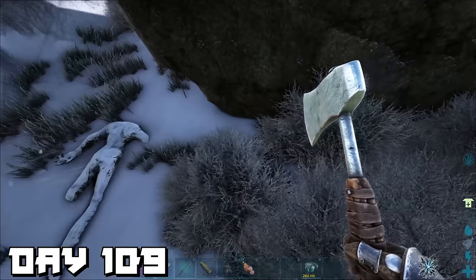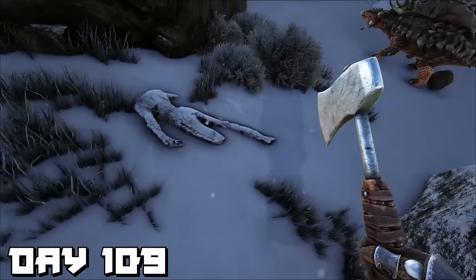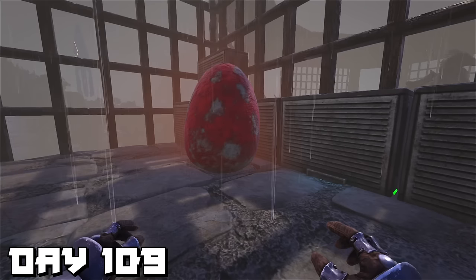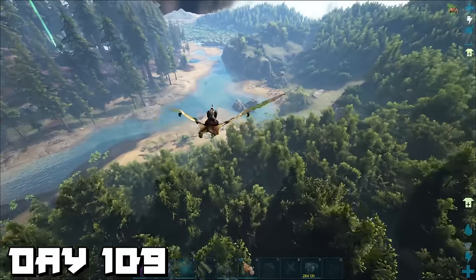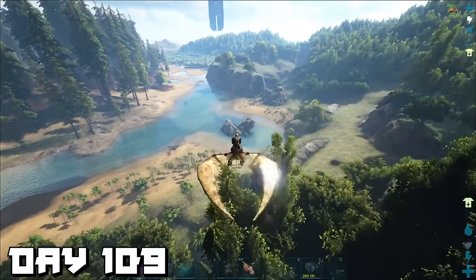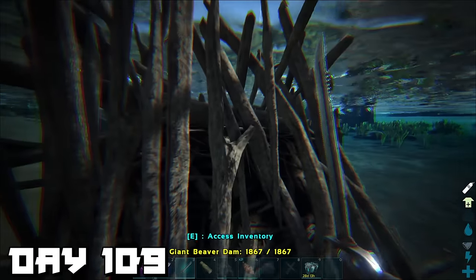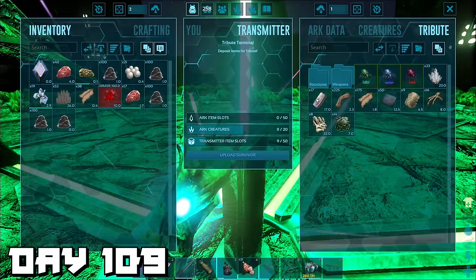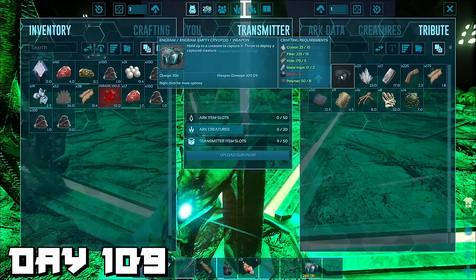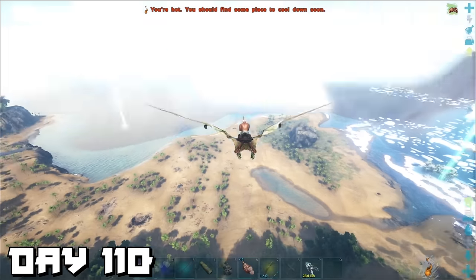Day 109, we went back up the mountain but this time on the hunt for crystal — and then we saw what looked like a creepy dead body. Back at base we watched the T-rex egg hatch, then went out to get cementing paste from beaver dams, first beating up some dilos and a raptor. We collected cementing paste from multiple beaver dams, then went to the green obelisk to collect all the tributes we'd left behind.